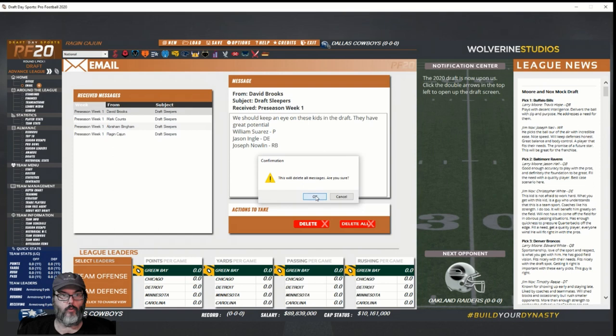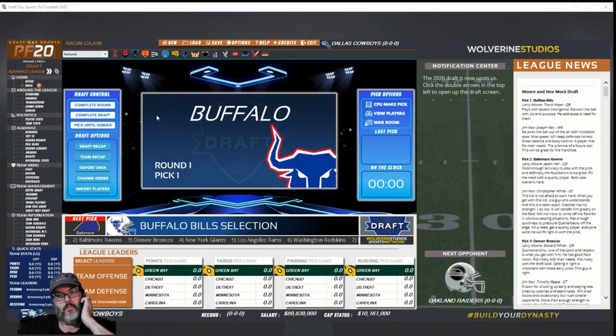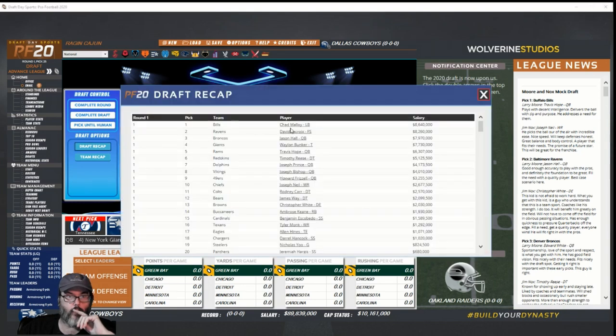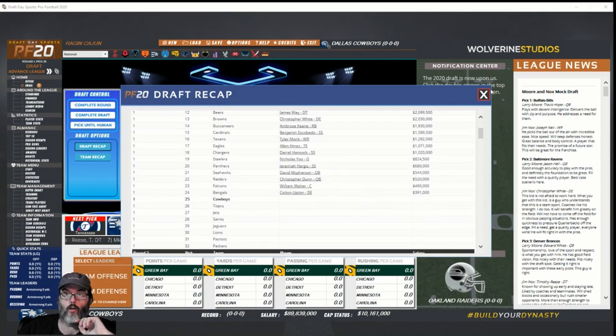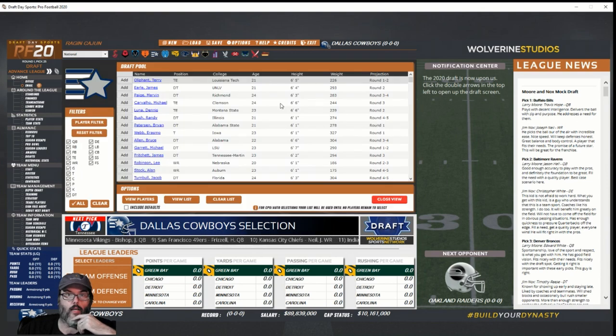All right, these are the guys we got the emails from. Clicking the double arrows to open the draft screen. We're at 22 minutes — let's go for it. Advanced league draft. We're going to pick until human. Looking at the draft recap — they picked a linebacker number one, the quarterback went number three, Hope went number five. Quarterbacks went early, as expected.